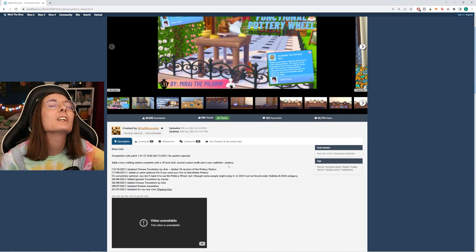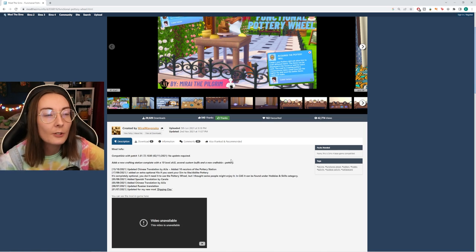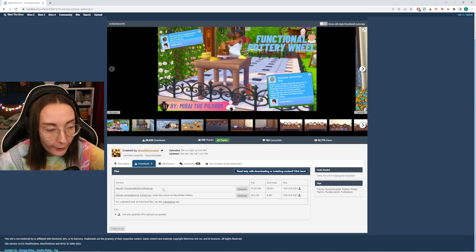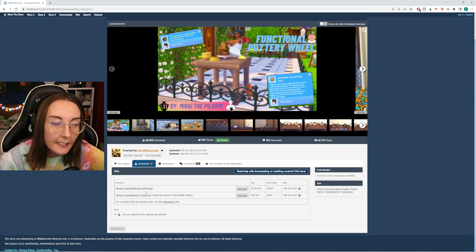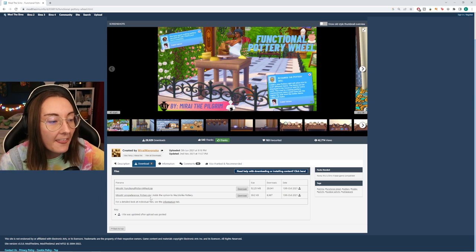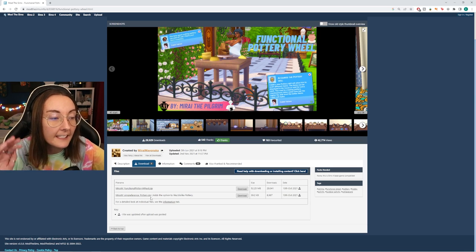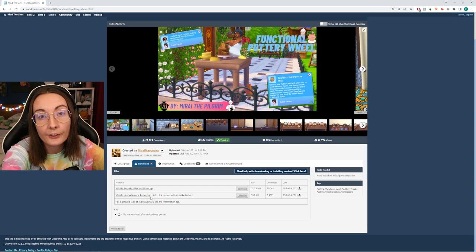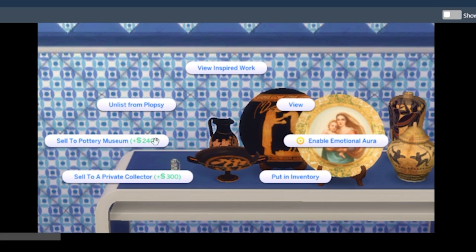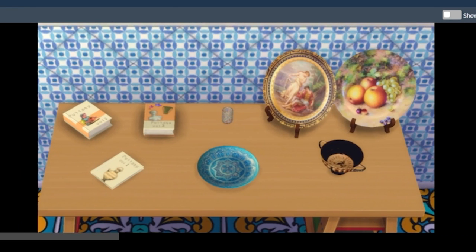I'm a sucker for new hobbies and creative outlets for my sims. There are actually two files — the Functional Pottery Wheel for the gameplay, and then a sim preference file. You can go into Create-a-Sim and decide whether your sims like pottery or not. You can sell to a pottery museum, sell to a private collector, enable an emotional aura, view it, view the inspired work, or list it on Plopsy.